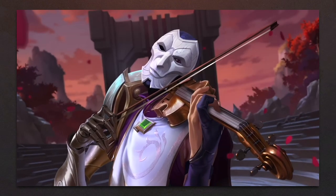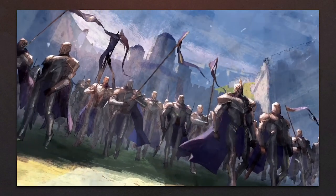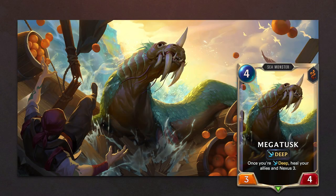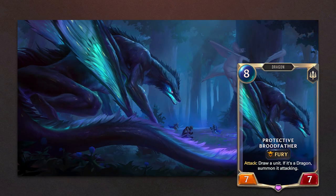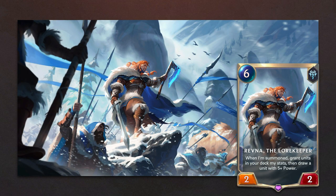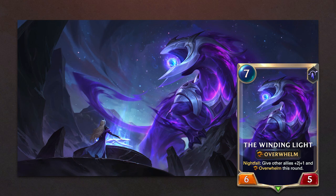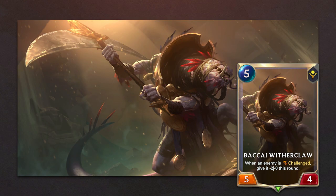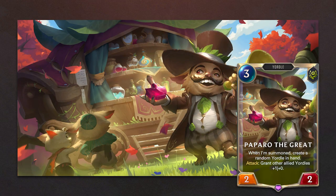This expansion also brings many followers not related to the new champions: Mega Tusk, Warfrat, Protective Broodfather, Hunting Boar, Revna the Lorekeeper, Harbinger of Thralls, The Winding Light, Bakaia Witherclaw, Obedient Drakehound, and Paparo the Great.